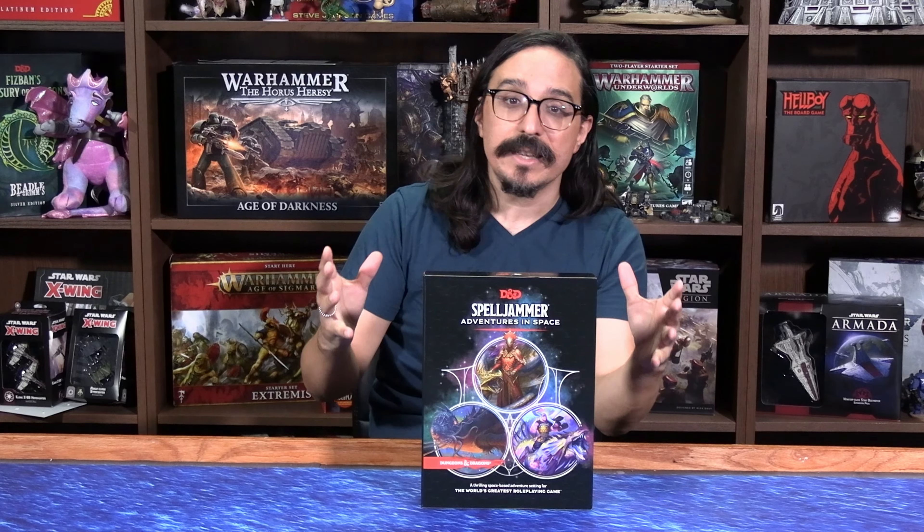Spelljammer Adventures in Space is a new campaign setting box set. This is the first time that Spelljammer is back officially in print since 3rd edition, and it is the first campaign setting box set that Wizards has done in 5th edition. It is a box set containing three books and a DM screen, and there's also a map inside of the Rock of Brawl.